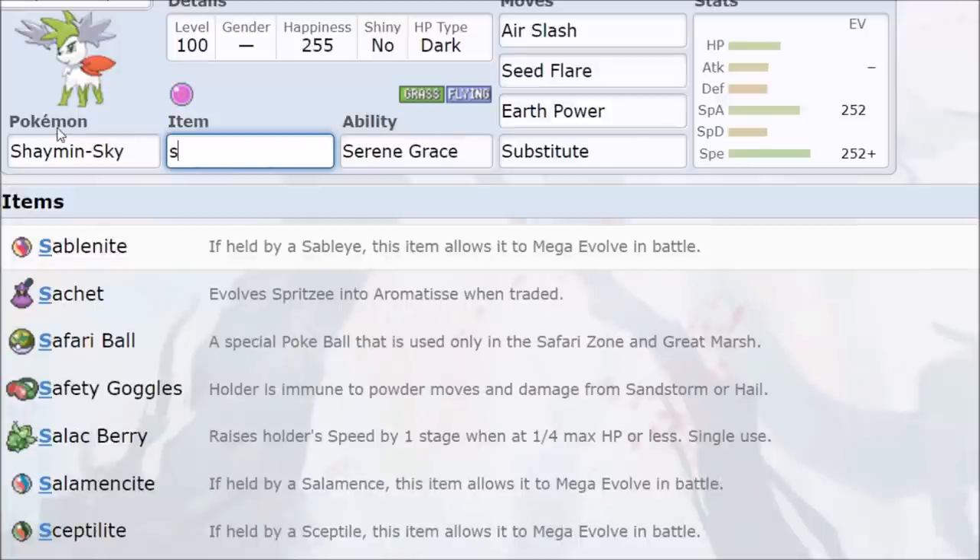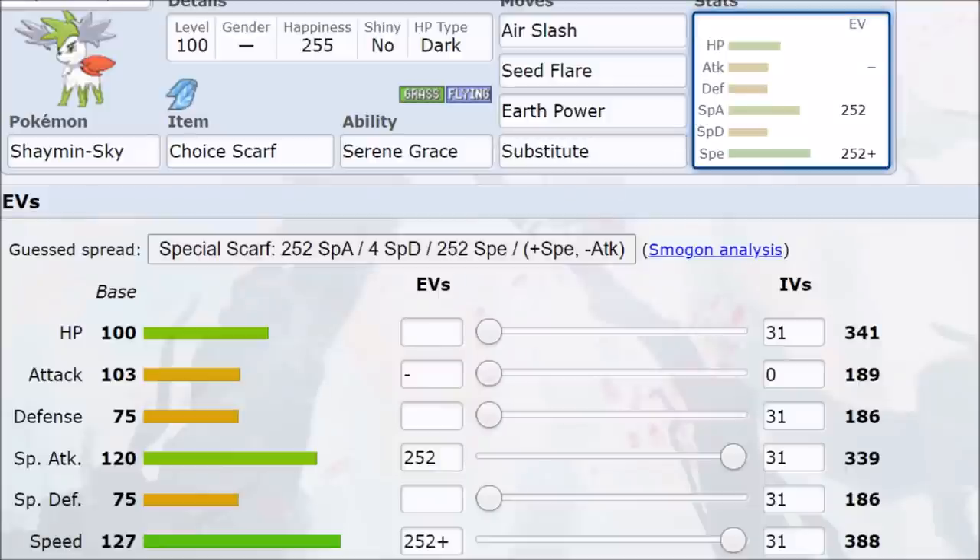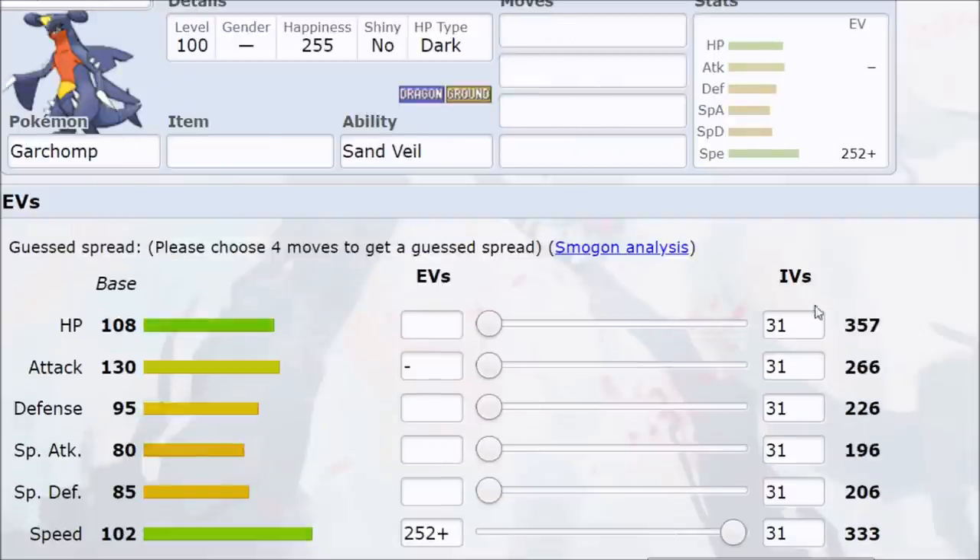A couple of flavor options for Shaymin: there's also the Choice Scarf set, leaning more Modest side for maximum damage locked into Air Slash. With the Scarf and a plus one speed boost, other Scarfers aren't going to catch you. You do want to check the Garchomp speed number — 333 is your key number there, depending on whether Garchomp even sees play in a format with Togekiss and Fairy-types around.